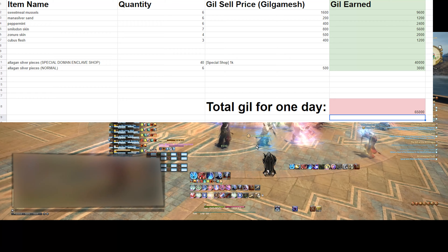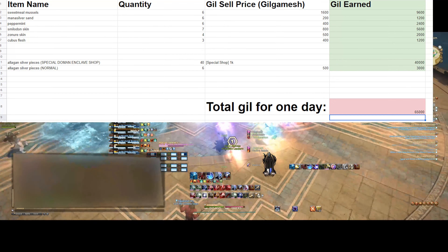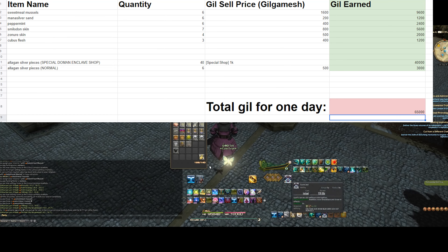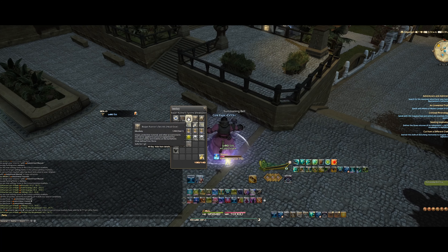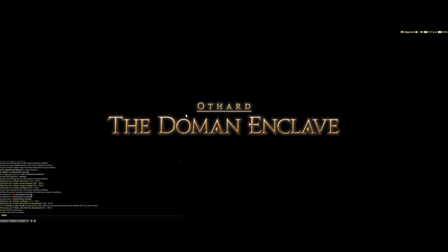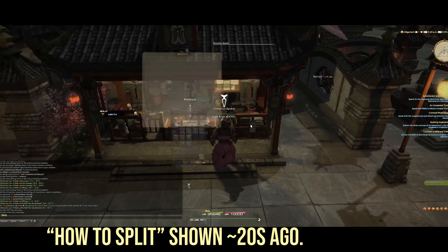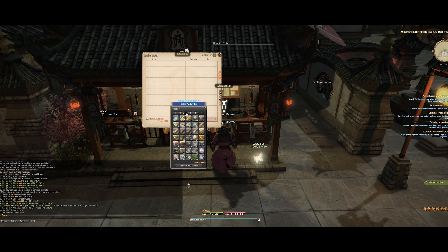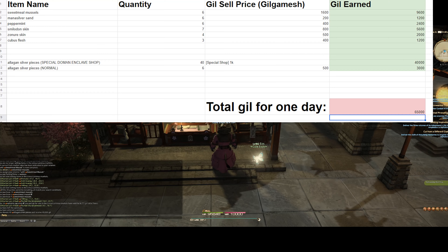If you sell those silver pieces to a shop for 500 gill apiece that adds up to 23k gill — and please don't put these on the market board, you get less gill that way, sell them to a shop. But it gets even better: once a week, resetting every Tuesday, you should head to the NPC Kozakura in the Domain Enclave and donate 40 of these pieces to her. If you don't have exactly 40, split off the stack so you only submit 40. Those 40 pieces donated to Kozakura return 1k gill each, essentially doubling their value.